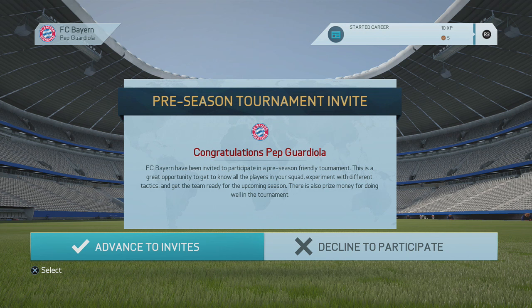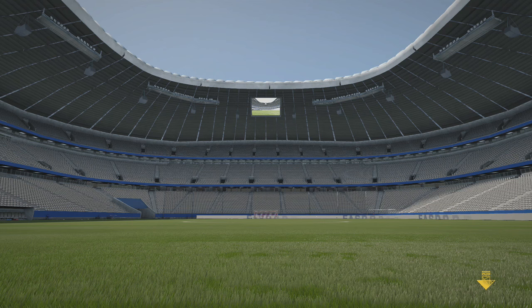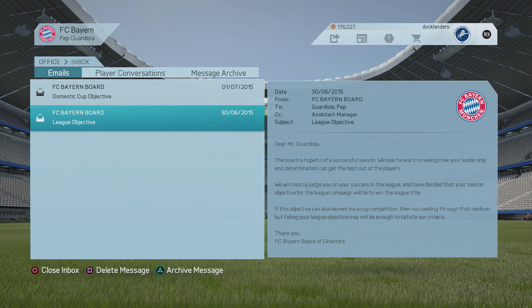Today's team for 'Who to Sign For' is Bayern Munich — the German giants from the Allianz Arena. This is going to be an interesting one because when I do these series it's all about giving tips on what players to bring in, but Bayern Munich are considered one of the best sides in the world.